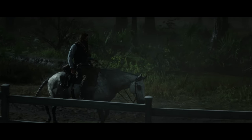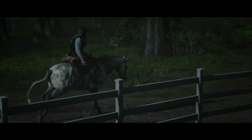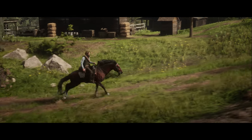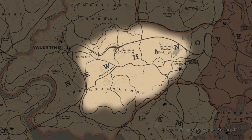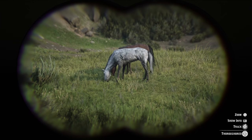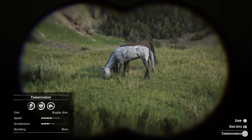Future Thoroughbred owners will be pleased to know that acquiring one can be a rather simple process. The common Dapple Grey and Blood Bay variants cannot be bought from any stable but spawn in wild herds right from chapter 2. Head east of Valentine into the Heartlands and scout out for some herds. They are one of the more uncommon spawns, so be prepared to camp out under the stars for a few nights to reset spawns.